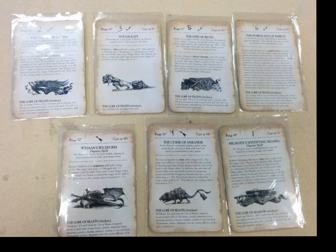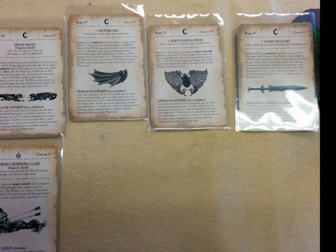My spells are as seen here. I got most of what I wanted from Death, and Curse and Wildform from Beast, which is okay. My opponent had these spells — he has Lurial on High magic it looks like, and then he has a Light level 1 that got Shem's.